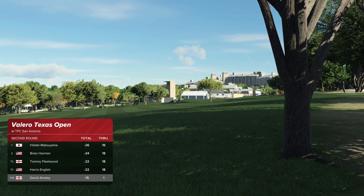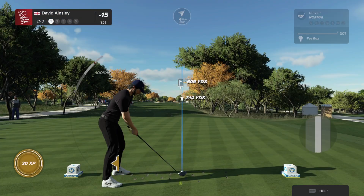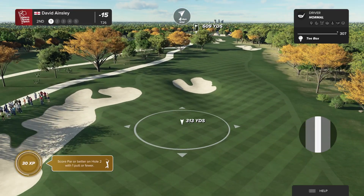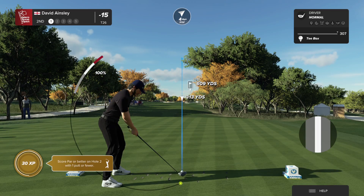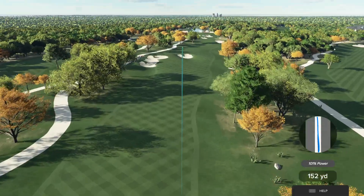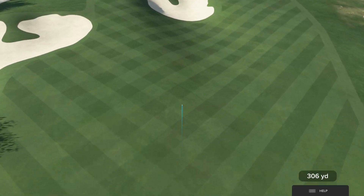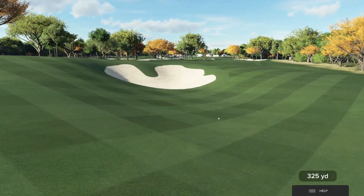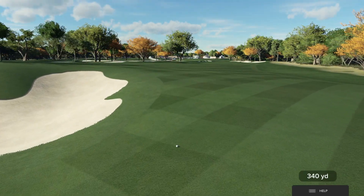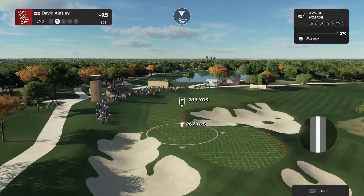Currently 15 under par for the event. After a birdie at the last, they take the honor on the hole. Straight away for the most part, but there's a lot of danger both right and left here. The fairway bunkers down the left-hand side shouldn't really cause an issue. However, the second shot in the layup zone — there is a deep bunker on the right-hand side that could be brought into play. The third shot is to a green perched well above the fairway, and it's actually a double green — this green is also part of the seventh green.